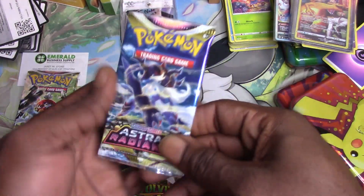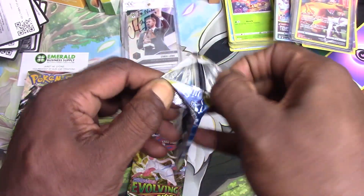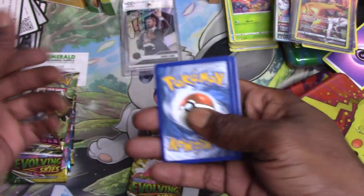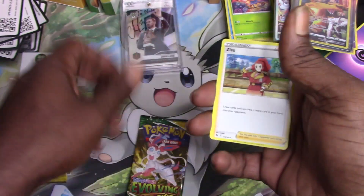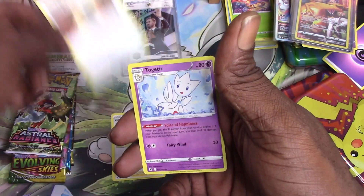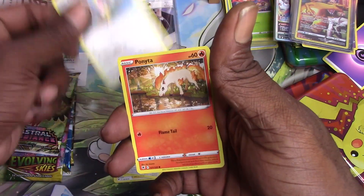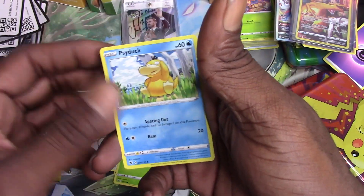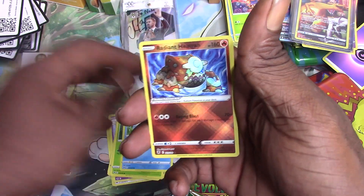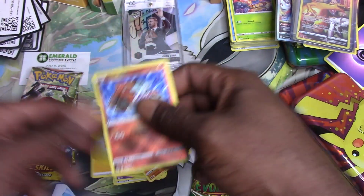Okay, the first two are from the eraser pack — this is Astral Radiance, let's see what we can get in this one. One, two, three — let's see. Zisu, Gusty Pickaxe, Togetic, Glameow, Chatot, Ponyta, Cricketot, Psyduck. Oh, a Radiant Heatran! That is a nice card — a Radiant Heatran, and then a Regirock!